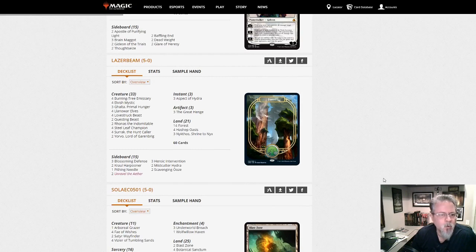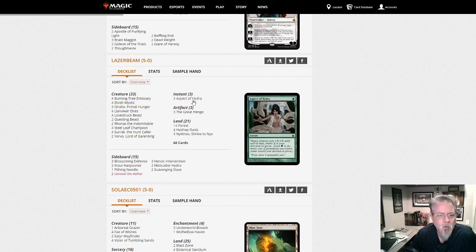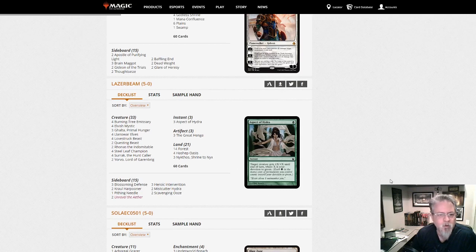Laser Beam is bringing us another green stompy deck — this one is pure green, no blue. Green devotion with Yorvo and Steel Leaf Champion, trying to ramp out Galta as quickly as possible. Aspect of Hydra — I came back to the game for Born of the Gods after being away since Mirage. The first standard tournament I played back then, I found a list the author called 'Charging Badger Hidden Hydra' — a charging badger, Aspect of Hydra green devotion deck. I had fun with that deck; not very good but I'm very sentimental about Aspect of Hydra.